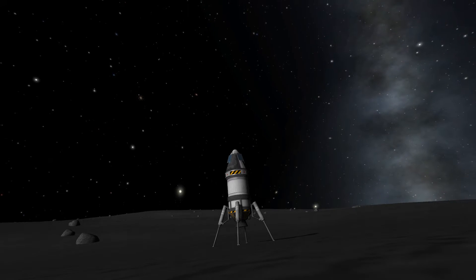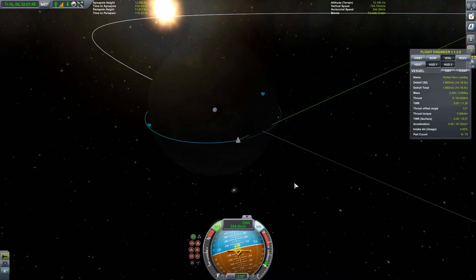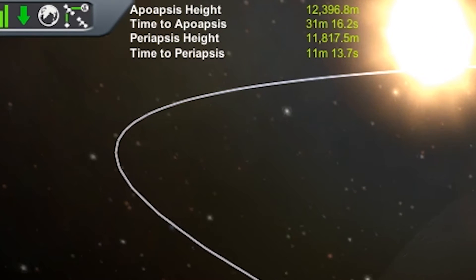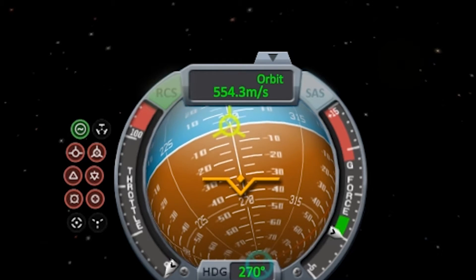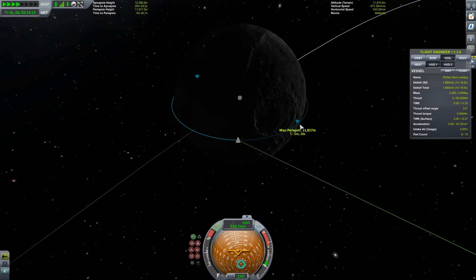So put on your genius billionaire hats, because we're going to do exactly this. In order to land on the moon efficiently, you need to be in a very low circular orbit. All things accounted for perfectly, you should be going around 500 to 600 meters per second. The estimated required delta-V for landing on the moon is 580.